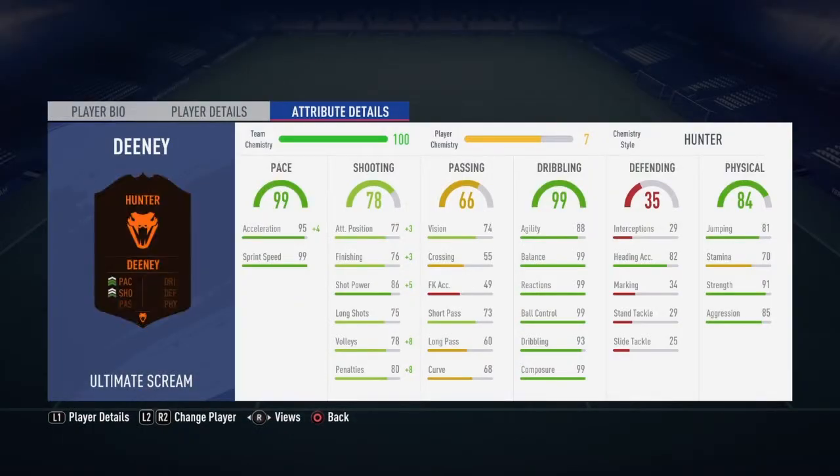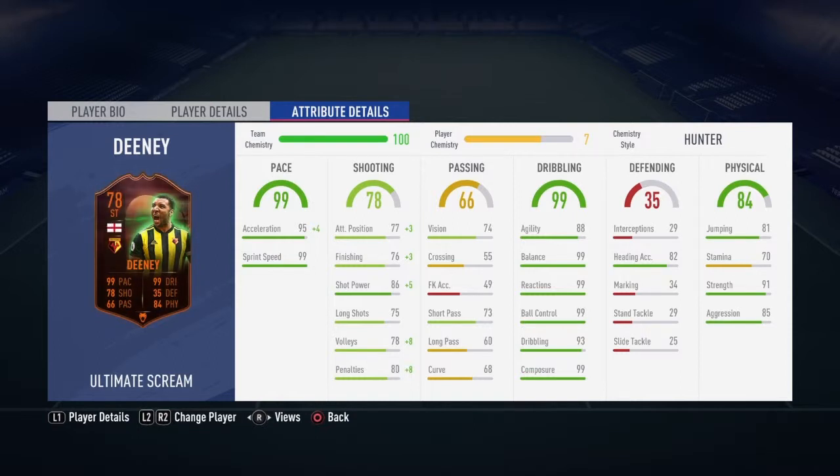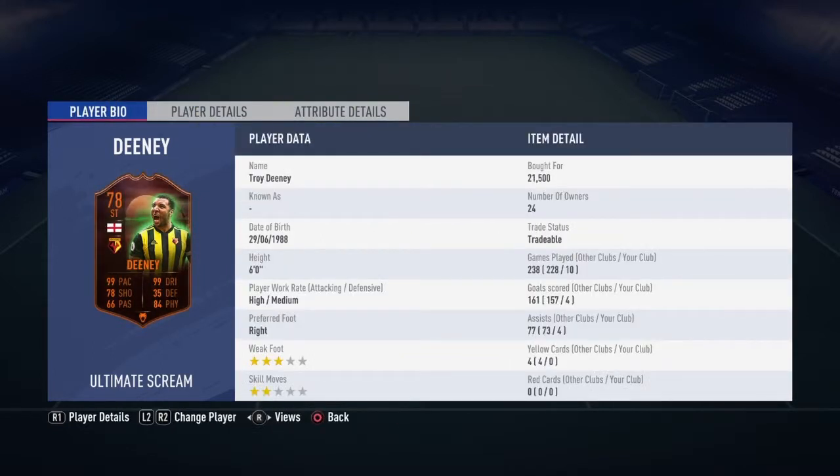Dembele — 99 pace. 78 shooting, 65 passing, 99 dribbling, 35 defending, 84 physical. That's pretty good. And 91 strength — nobody can knock him off his feet. I bought him for 21,000. I've played 10 games, 4 goals, 4 assists. It's pretty good. I don't know if Memphis Depay is my top scorer, but he's actually pretty good.